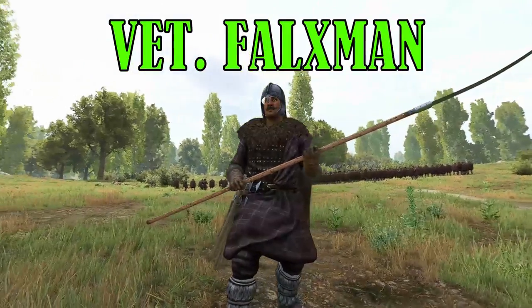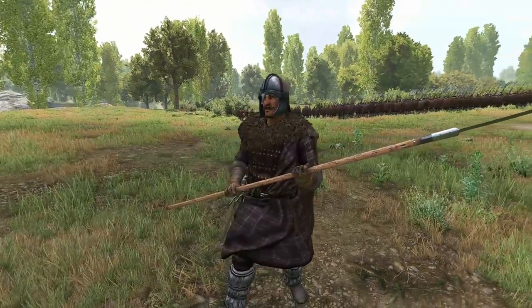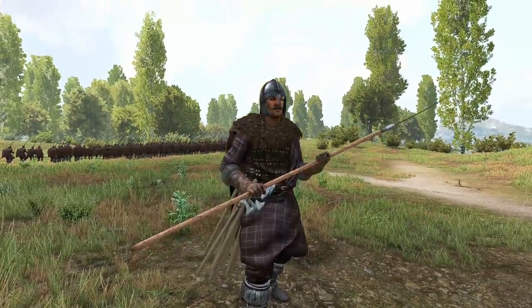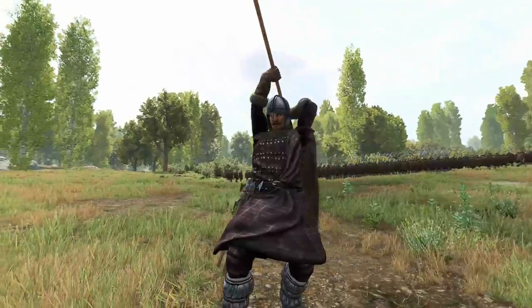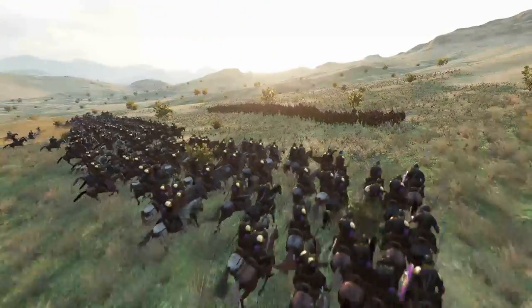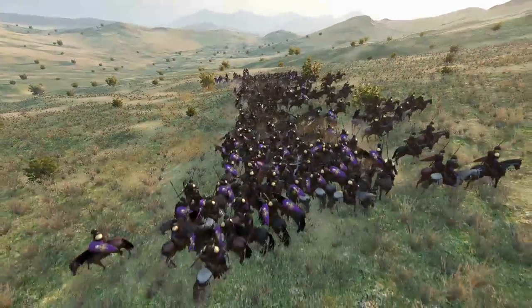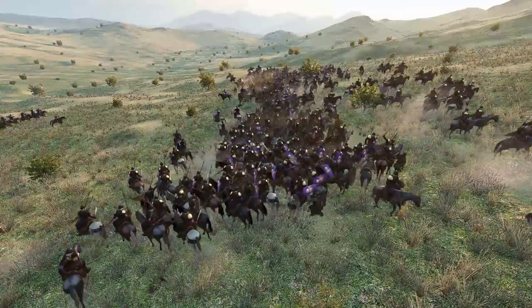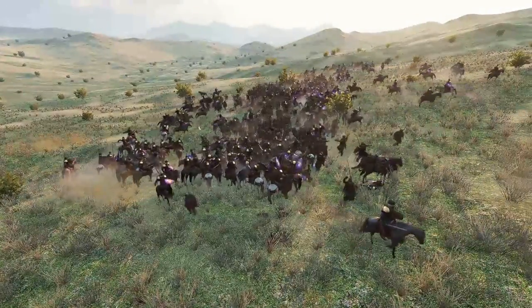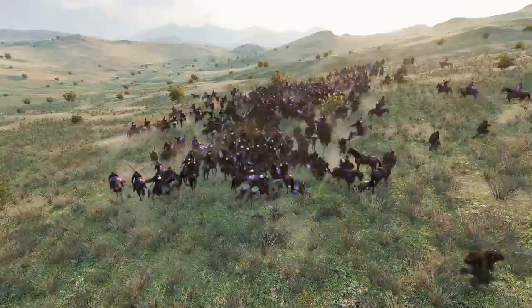The Batanian Veteran Falksman is the tier 5 shock trooper of Batania. With a big swingable polearm, many use this unit to take down enemy cavalry — but is he really the best at doing the job, and how does he perform against other infantrymen? The Veteran Falksman aims more towards being a specialist at taking down cavalry over killing infantry, which sounds like a nice fit for Batania as they are surrounded by cavalry-heavy factions. To do this role effectively, the Veteran Falksman will need decent armor and a big weapon.